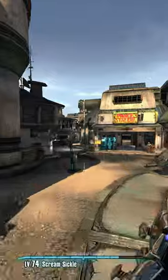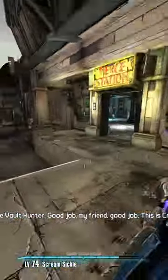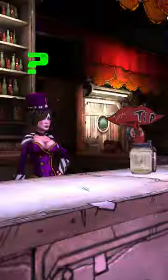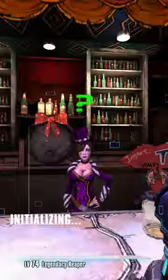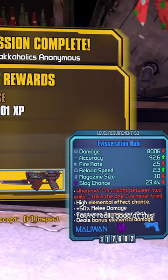You'll notice that the game thinks you never picked up the mission in the first place, meaning you can scale its level and repeat the process for higher level rewards. For an item you don't care to scale the level of and just want a different part or element, you can progress the mission until the point where you turn it in and do the same thing. You can even get multiple of the same item on one character.